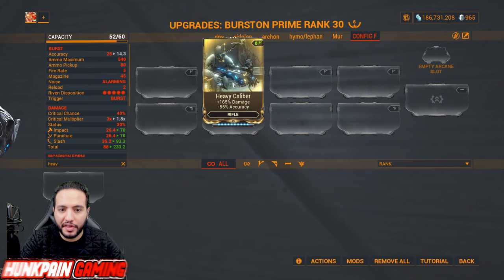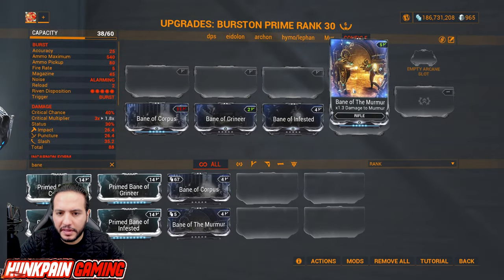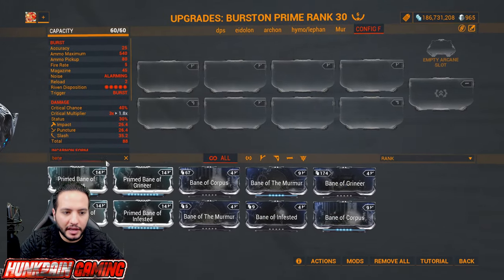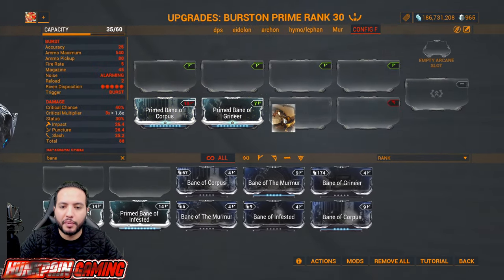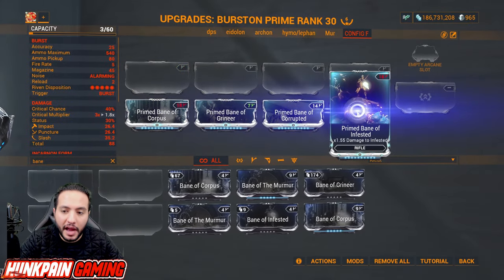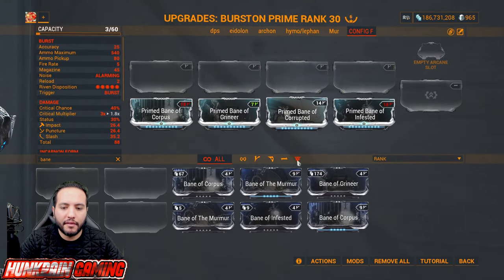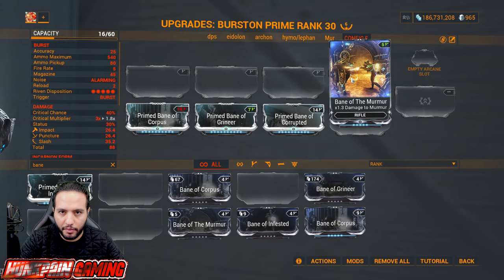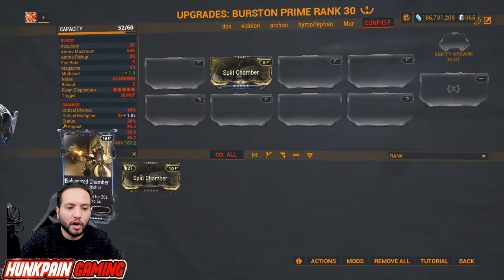The Bane mods — Primed Bane of Corpus, Primed Bane of Grineer, Primed Bane of Corrupted, and Primed Bane of Infested — don't matter in the beginning but you want them later on. Later in the game you want Bane of the Murmur and then Primed Bane of the Murmur. Split Chamber for 90 percent multi-shot — upgrade to Galvanized Chamber for 80 percent multi-shot and on kill 30 percent multi-shot for 20 seconds, stacks up to five times.